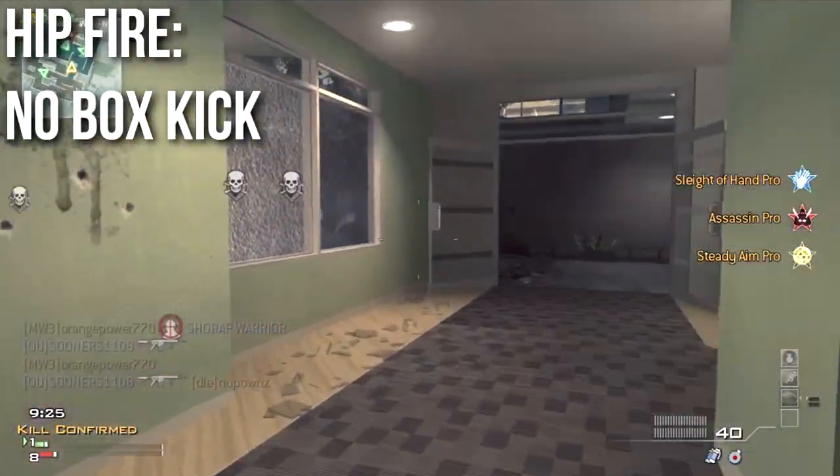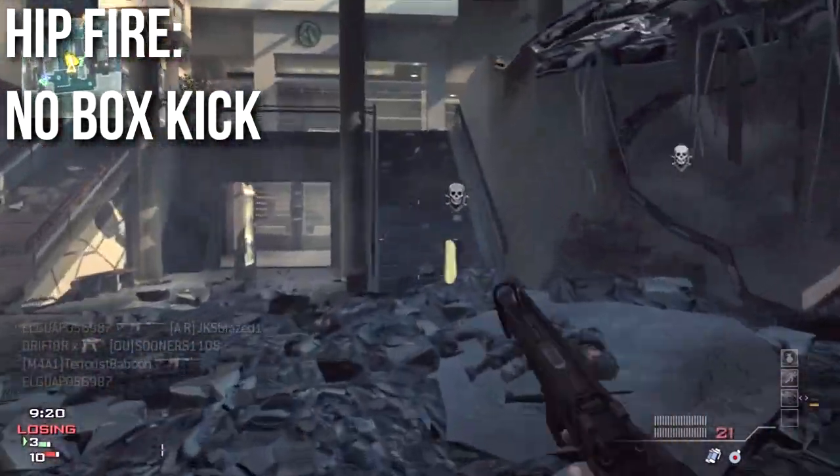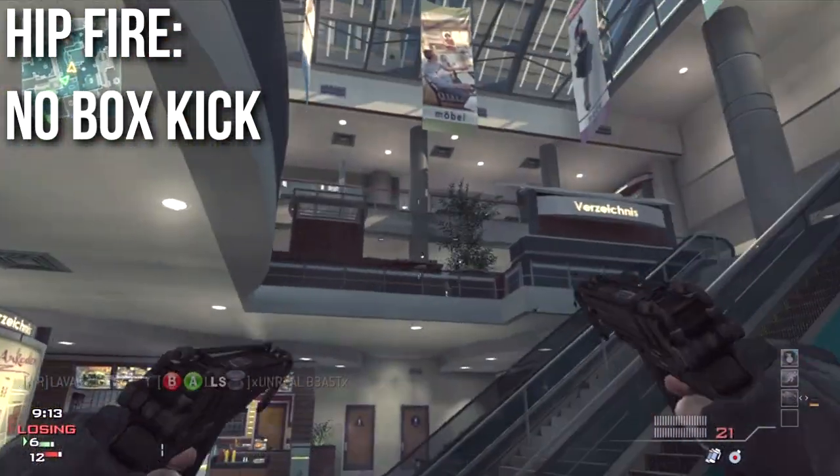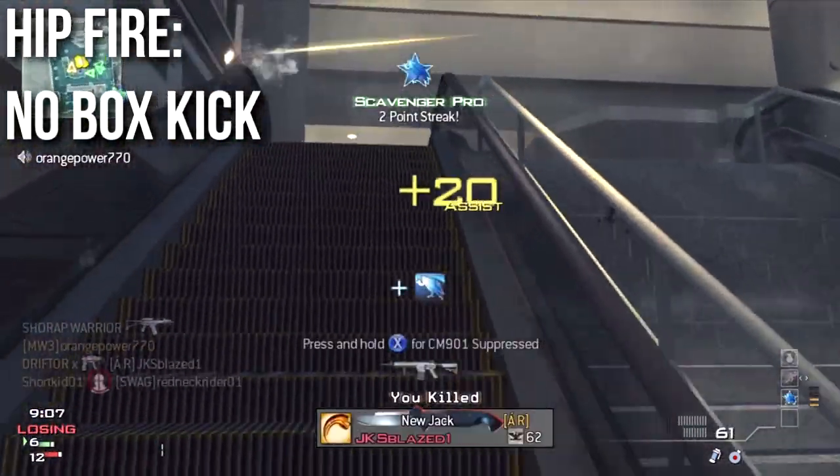The Scorpion does, interestingly, have a zero recoil hipfire box. That means when you're spraying from the hip or akimbo, the box will not drag upwards, left, right, or in any direction. This makes it a very accurate hipfire weapon.